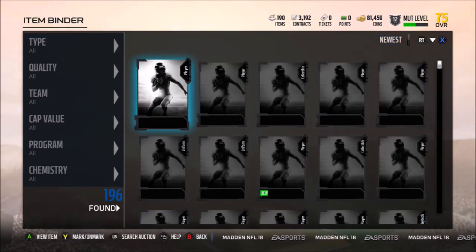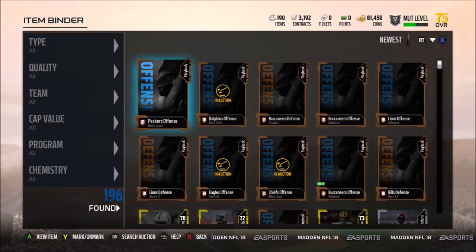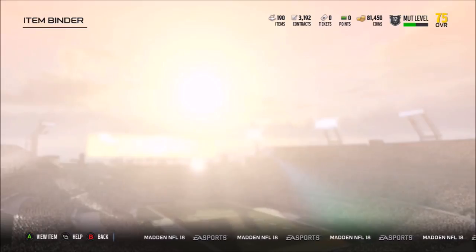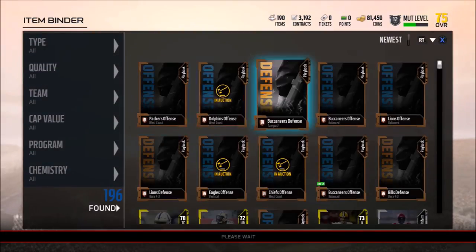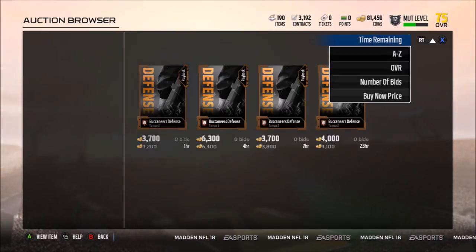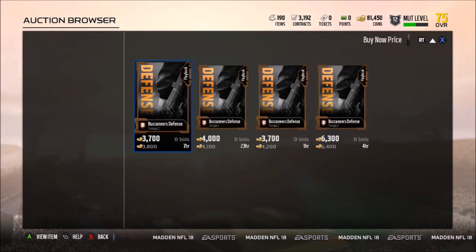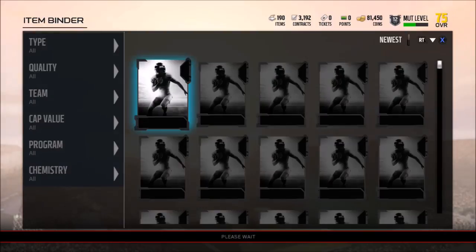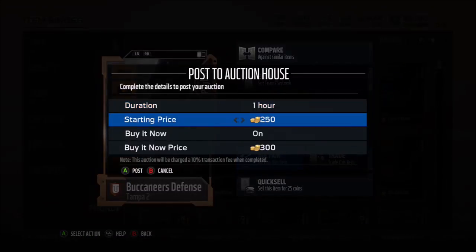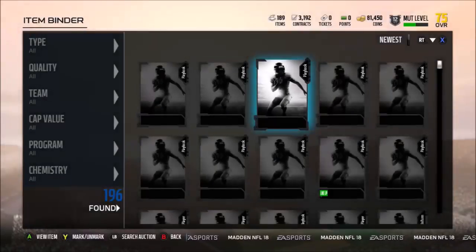You can see my binder here — it's filled with playbooks. The other night during the Conor McGregor fight, nobody was on, so I was buying up cheap playbooks left and right, just snatching them up and selling them over time. When there's not a lot of people on the marketplace the prices drop, so if you do it at certain times — late evening or early morning — people are more desperate and will sell for lower prices.